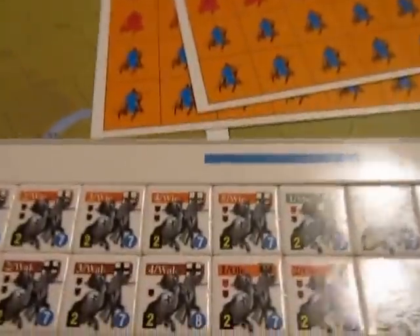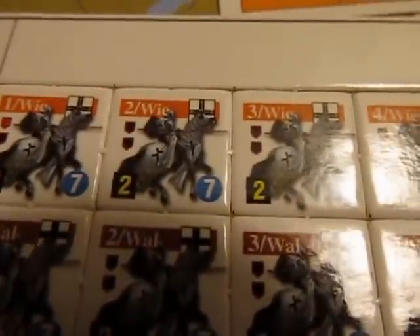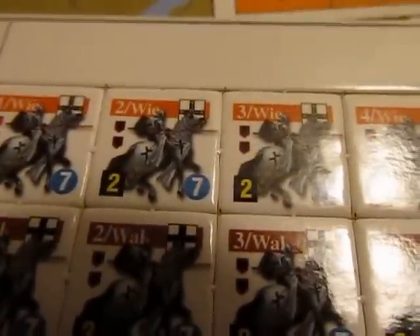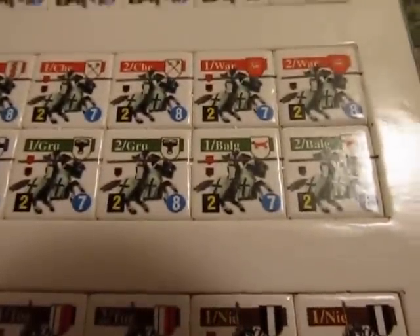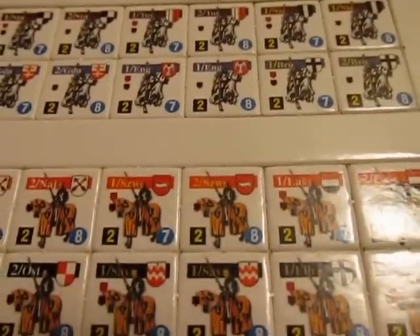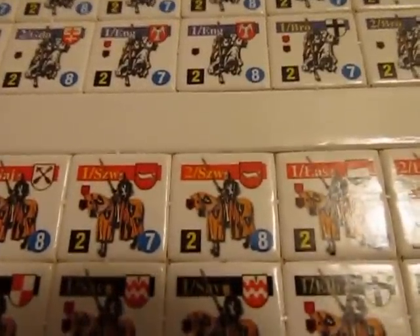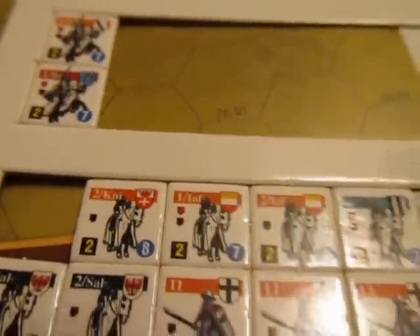And then here we have the Teutonic units, as obvious by the Teutonic shield. That's heavy cavalry, medium cavalry — cavalry, cavalry, cavalry. There's some light cavalry... actually no, that's medium cavalry; it's got a shield on it. And many more counters that have fallen off the sprues.